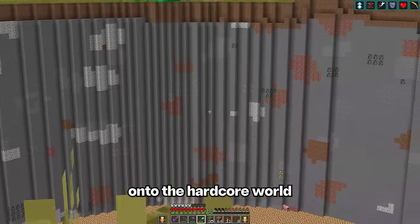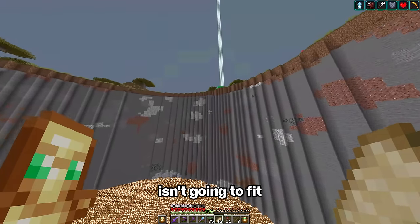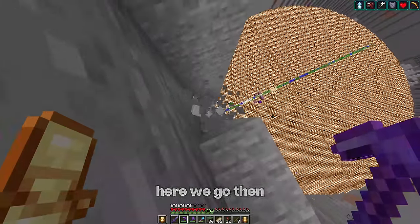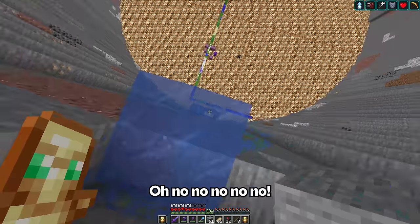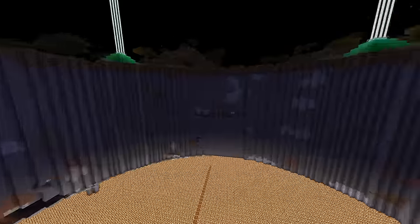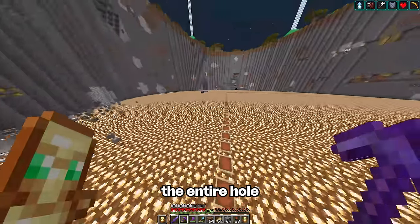Now we can hop back onto the hardcore world. So I just checked and this lower part isn't going to fit — I'm going to need to remove an additional layer around this entire circle. There was a water situation but it was handled. That should be it for mining the entire hole.